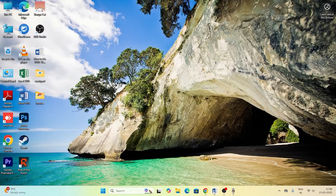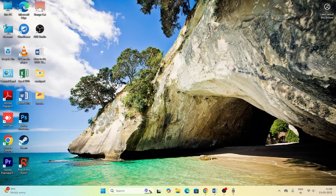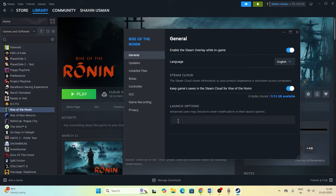The next step is to try giving commands in the Steam launch options — either dx11 or dx12. Right-click the game, go to Properties, and enter the launch command. Start with -dx11; if that doesn't work, try -dx12. If neither works, try -d3d2. If none of these resolve the issue, remove all launch commands and close the properties.